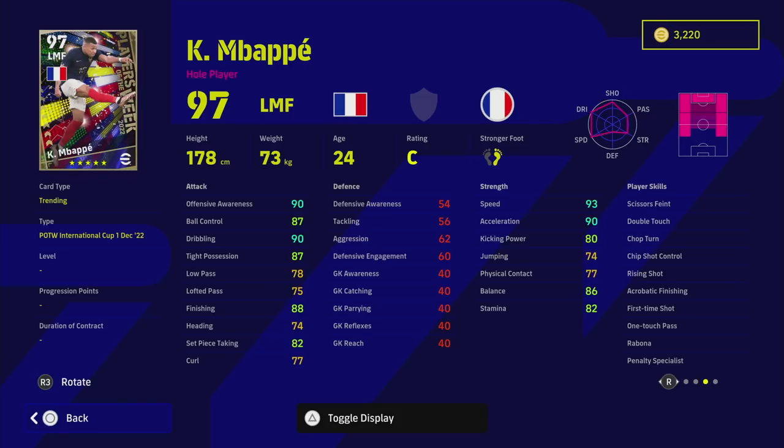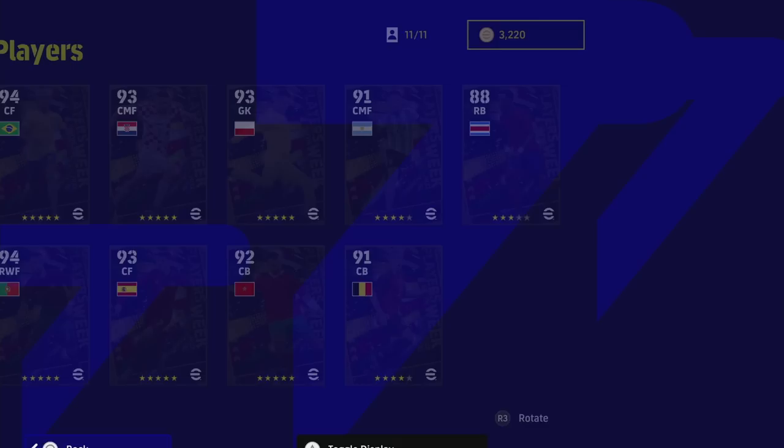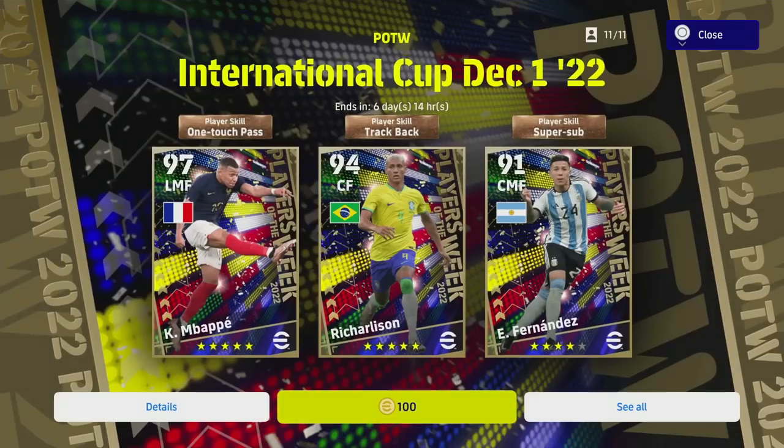I'd definitely play him on the left flank — this card goes up to 100 as a left winger. You'll have a really good dribbling player cutting in from the left, usually on Unwavering Form. He's got One Touch Pass, Chip Shot Control, and all that stuff for chances in the box. He's kind of better than Neymar here because cutting in from the left you can shoot with the right foot. If you don't have a top-class center forward, you won't get a better striker — he's probably the best card ever released for Player of the Week.